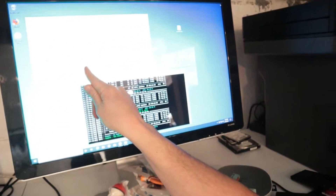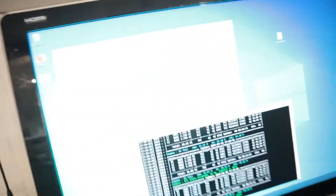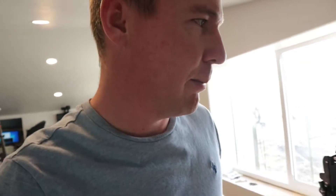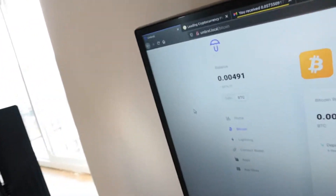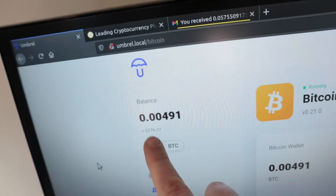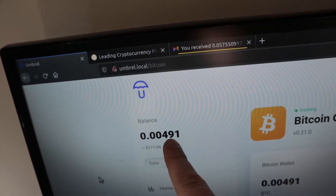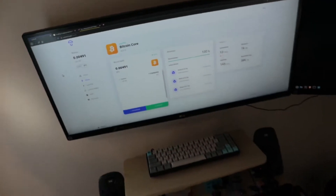Right now this rig is making $4 every day worth of Bitcoin, and it gets paid out every 24 hours, which is kind of nice. Over here I want to show you my recent payout from SlushPool — this one is $276 worth of Bitcoin, which is actually 0.00491 Bitcoin.